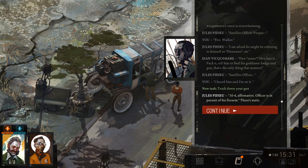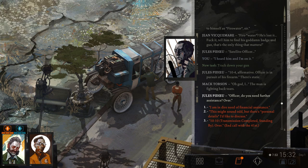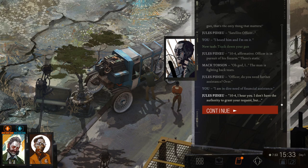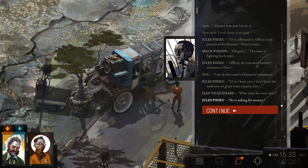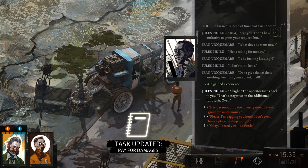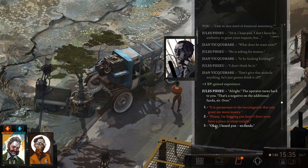The man is fighting back tears. 'Officer, do you need further assistance? Over.' 'I'm in dire need of financial assistance.' '10-4, sir. I don't have the authority to rank your request.' 'What does he want now?' 'He's asking for money.' 'Is he kidding? Don't give that asshole anything — he's just gonna drink it all.' 'That's a negative on the additional funds, sir. Over.' The operator turns back to you. 'Okay, I heard you. No funds. Anything else, sir? Over.'